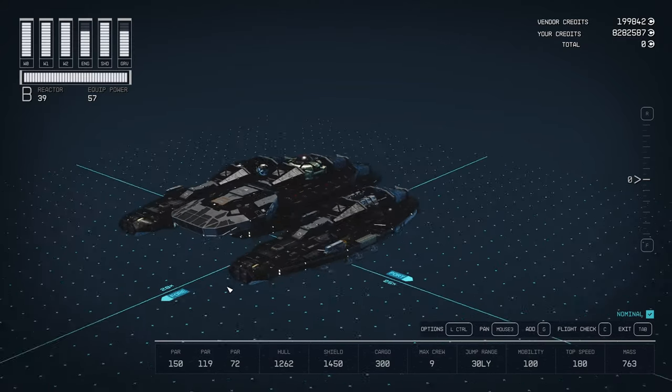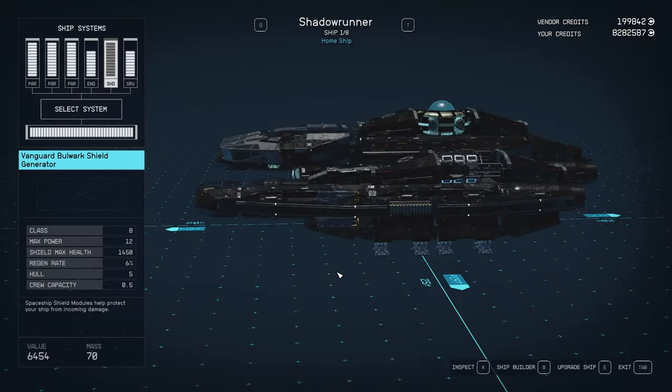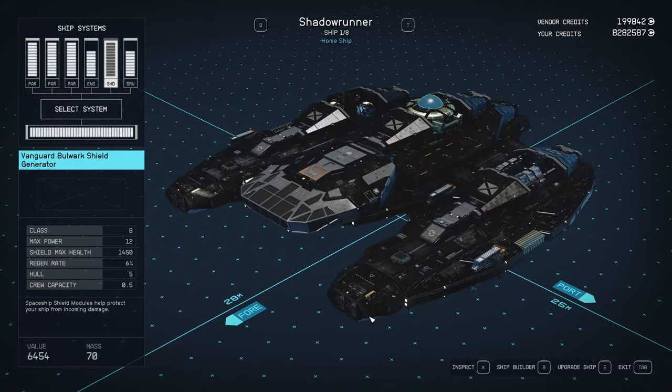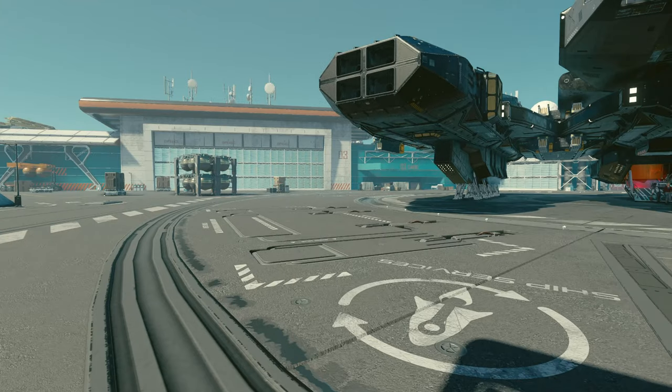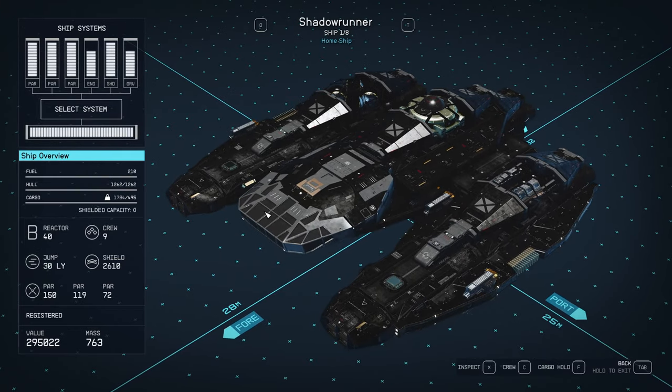Yeah, I actually think it's one of the nicer looking ships that I've made. 295,022 credits — so less than 300,000 credits. Very low mass, lots of shield, very fast. That's my 100% Deimos stealth recon covert operations ship.